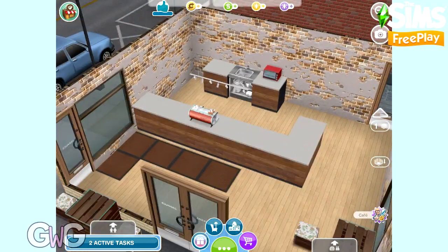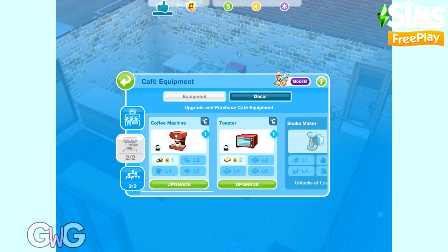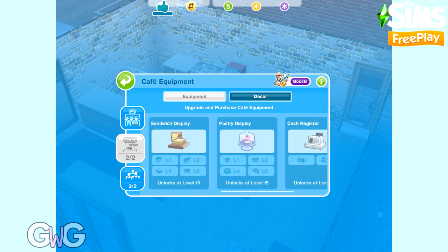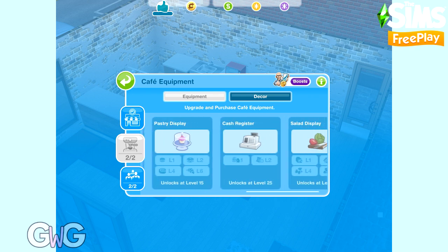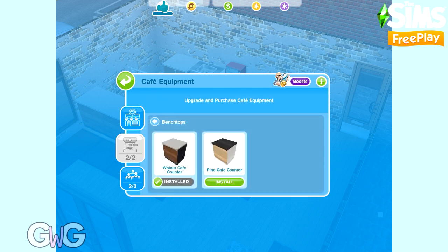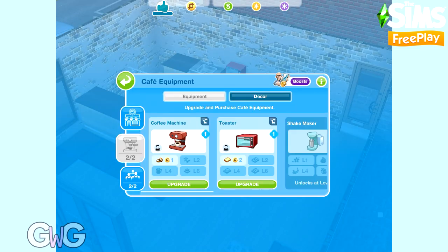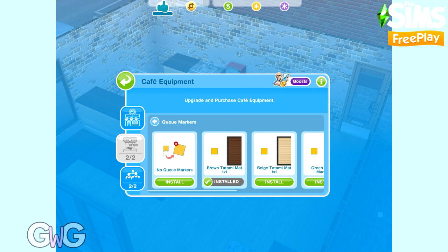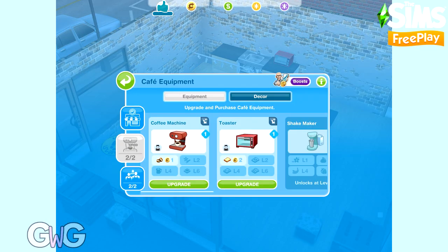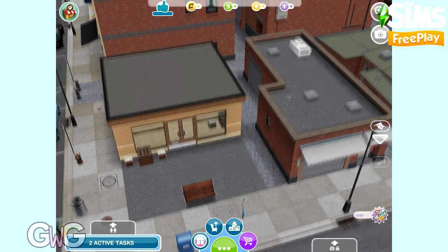You can see we now have the toaster. Equipment needs upgrading to make more items that customers require - the second tab shows equipment and what each upgrade unlocks. In the decor tab you can change the appearance of items; for example, benchtops can be changed to pine or walnut. You can also change or remove the queue markers - I prefer without them as it looks much cleaner.